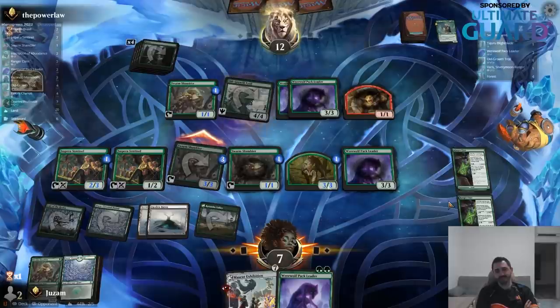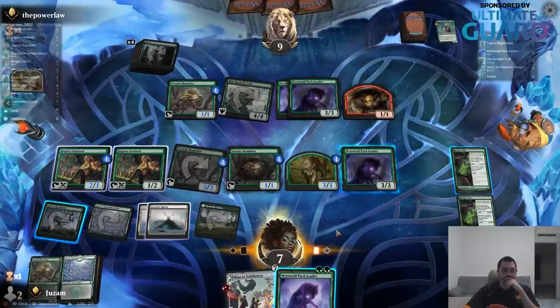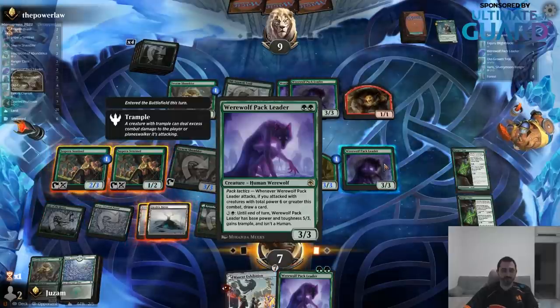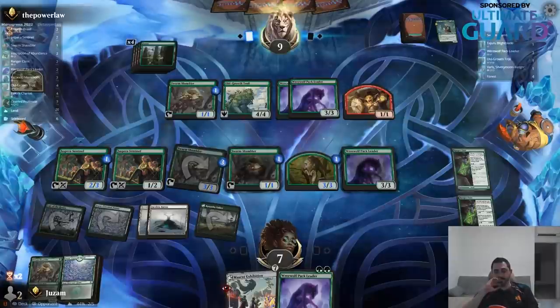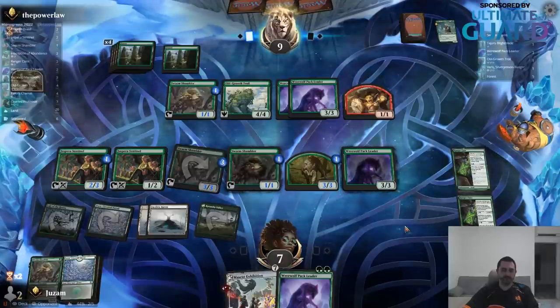Maybe I should have played the Exhibition — the two Havens make it really awkward to play something. I kind of messed this game up. I have to tap four creatures and I have two 3/3s. I can't even play anything, I have to just pass — that's so weird. I got myself into a really awkward spot. I really shouldn't have been attacking into the 1/1 deathtouch guy — that was really dumb. Should have just stayed back and made a big board position.